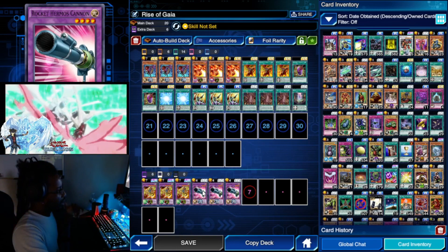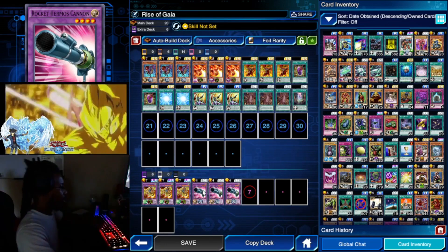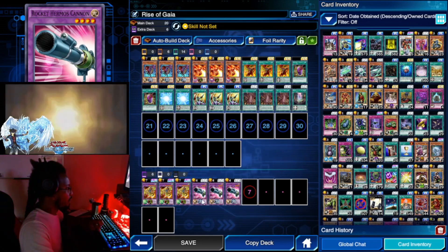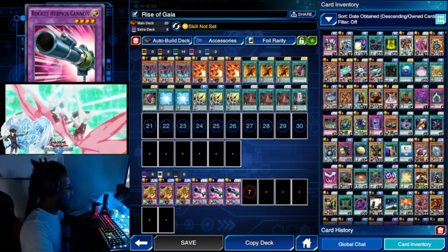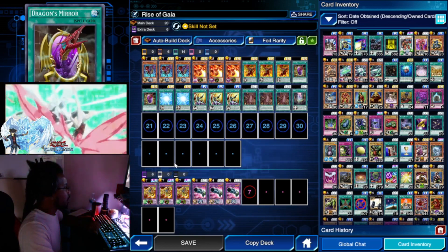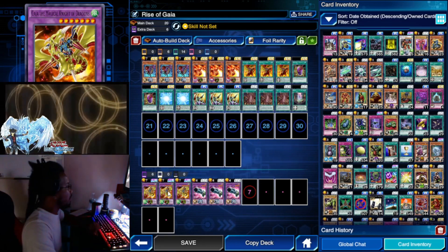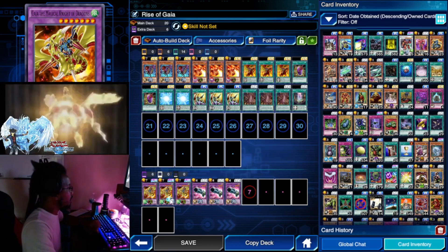So you'll basically just keep increasing your attack, and it'll just run on autopilot, I guess you could say. Dragon's Mirror allows you to put a second Dragon Fusion on the board.